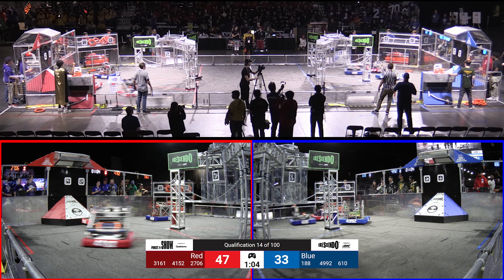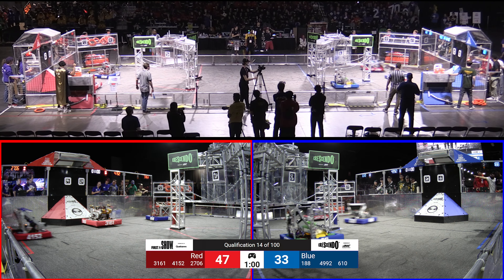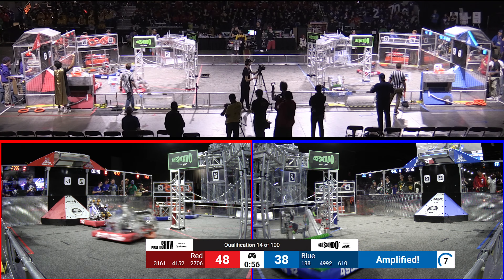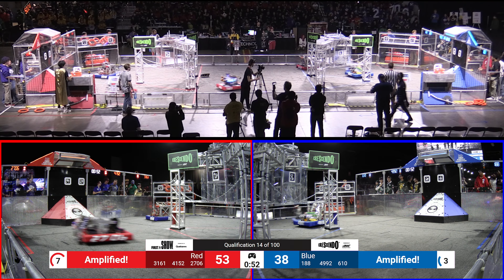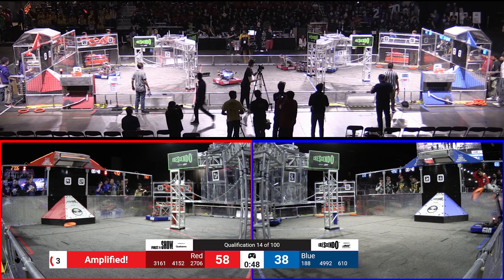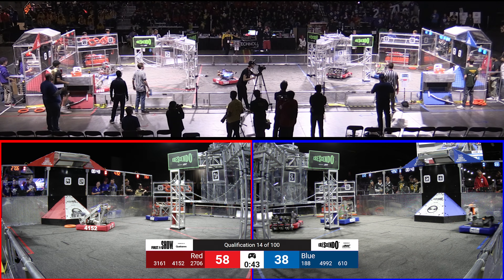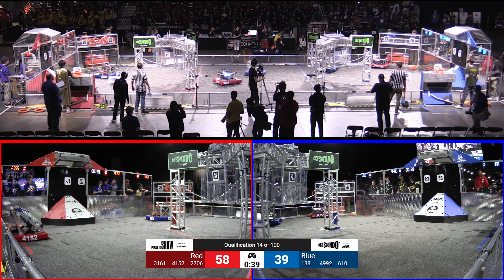288 over on your Blue Alliance is stuck in that Red Wing — their RSL is off, that robot is not moving. Here comes 4992 shooting a note up high into their blue speaker. That blue speaker is now amplified. 610 screaming across the field over to their source zone, picking it up and going over. 4992 looks like one bumper is almost coming off. 610 dropping their note, they're going to have to go try it again for the speaker. Red Alliance is amplified.